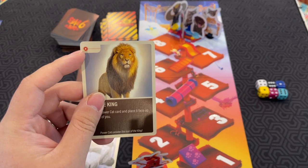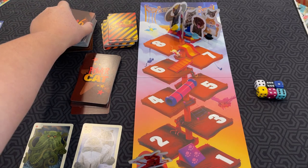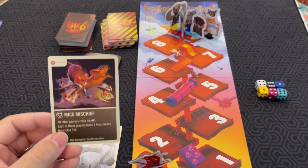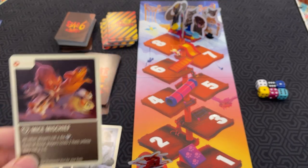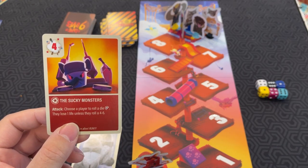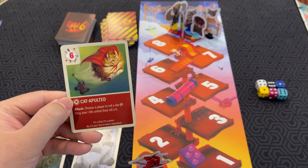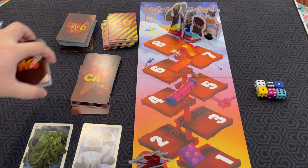Anything with this symbol is the laser pointer symbol. Some other examples of power cards: Mice Mischief — all other players roll a die, and each of those players loses two lives unless they roll a three to six. The Sucky Monsters — attack: choose a player to roll a die, and they lose one life unless they roll a four to six. Catapulted — attack: choose a player to roll a die, and they lose one life unless they roll a six. Those are some examples of main cards you can play.